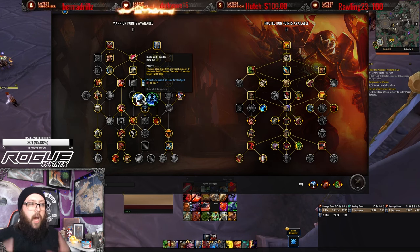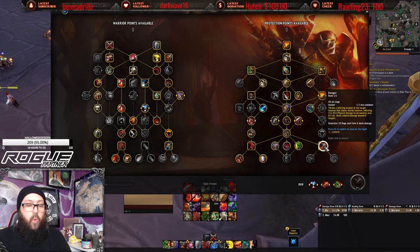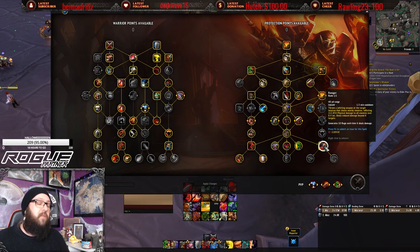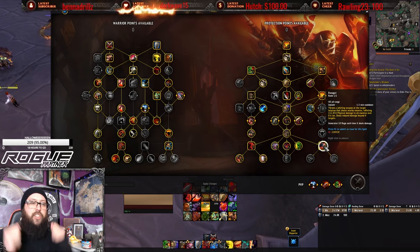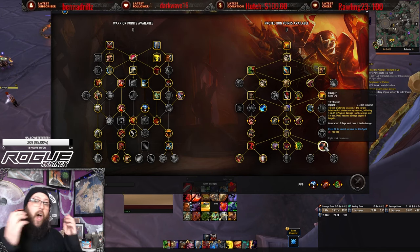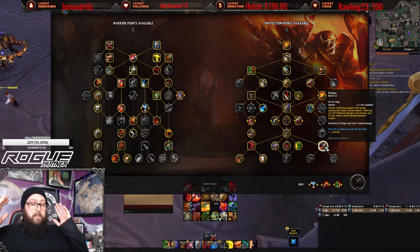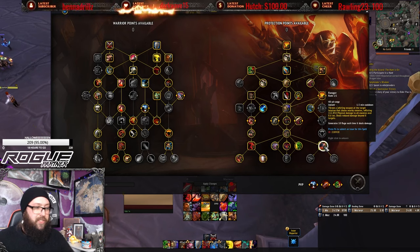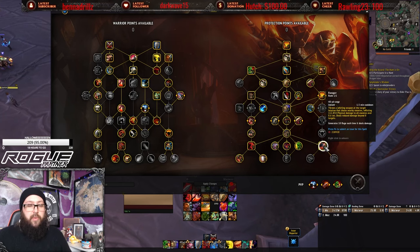Offensively, Ravager is a ground-placed ability — you can macro it to your feet. It follows targets and deals good damage, but where its real value comes in Mythic Plus is it generates 10 Rage each time it deals damage. More targets means more Rage. This allows you to be an offensive and defensive juggernaut simultaneously, burning through Rage like crazy.